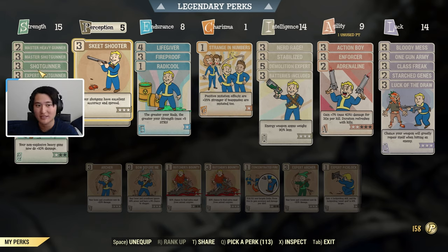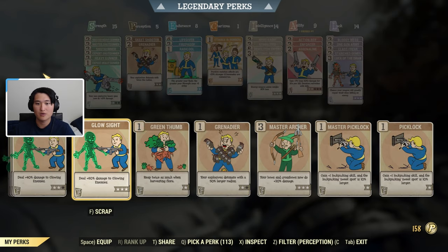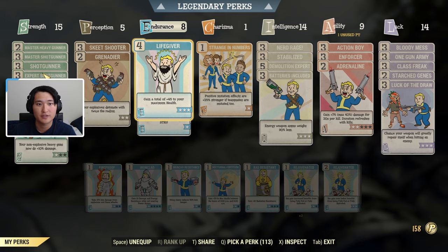In Perception, Skeet Shooter gives shotguns excellent accuracy and spread reduction, which is very helpful for the Pepper Shaker since it has a big range disadvantage - the farther you are from your target the less damage you'll do, and the drop-off is amplified on the Pepper Shaker. Grenader is optional - I use it for my Tesla Rifle so it arcs more targets, but you could swap that for Glow Sight, a two-star Exterminator, or just skip those points.